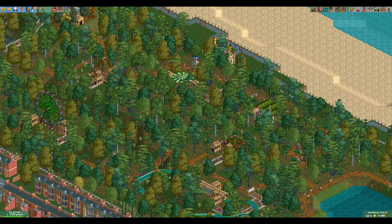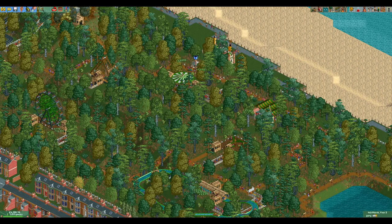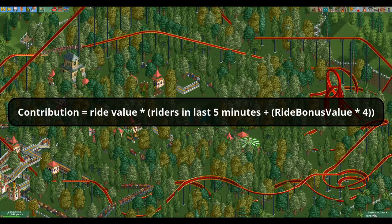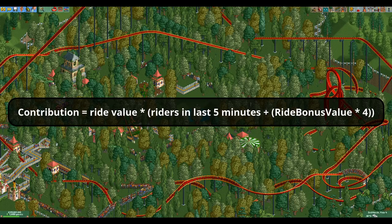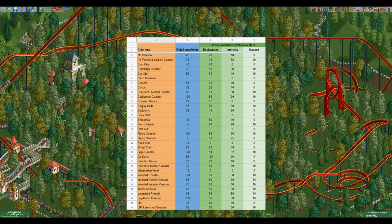Now on to the second more complicated part: the contribution of the rides. Every ride with excitement, intensity, and nausea stats that have been calculated contributes to the park value, even if the ride is closed or has never even been opened. The formula for the contribution of each individual ride has three factors: the ride value, the number of riders in the last 5 minutes, and the ride bonus value. The number of riders in the last 5 minutes speaks for itself, and the ride bonus value is the value that the ride has in a reference list.